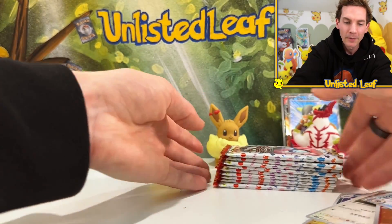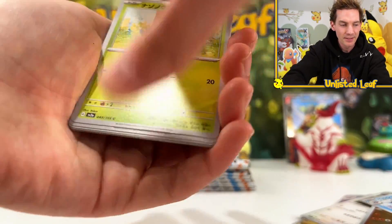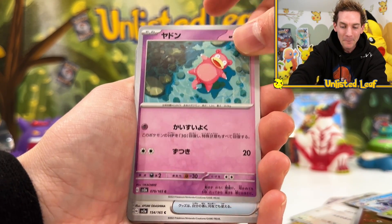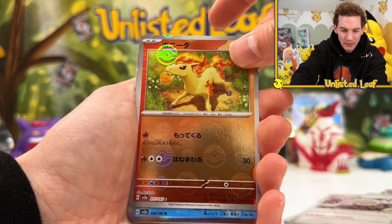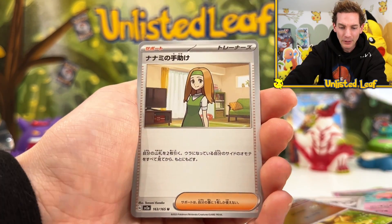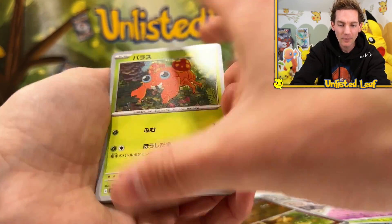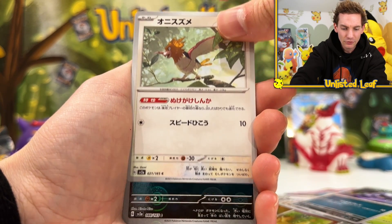Cloyster and then an Ivysaur too. Man, this is going to go way too fast — maybe I should have bought more boxes. If we're really that excited, which I am very pumped up, I'm going to go buy a case and hunt for the God Pack. Ponyta. I want to see what the Master Ball looks like. Vaporeon, Lapras. We've got a full art, we've got a Charizard. Let's see if we can't get another illustration.